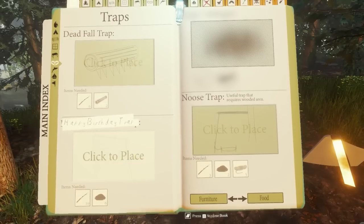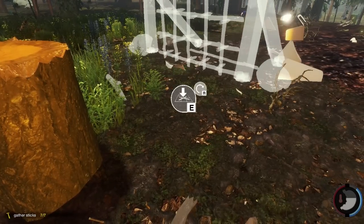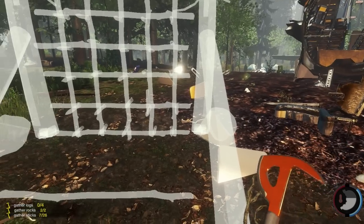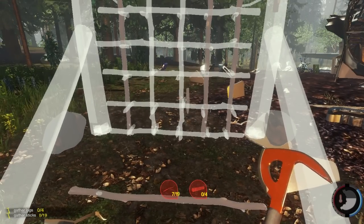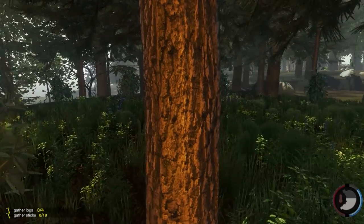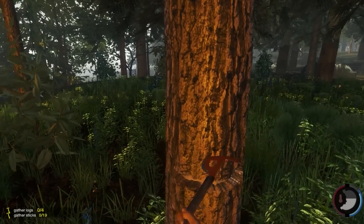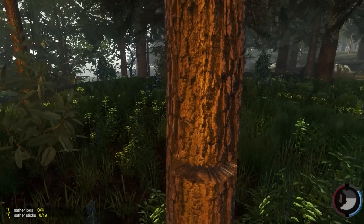What's the trap? This one will probably work the best, so let's place it. It looks like it'd be set this way. I need 12 more sticks and 4 more logs — that's manageable. I really need a torch though. I'm trying to think, how can you build a torch with the items that you have?